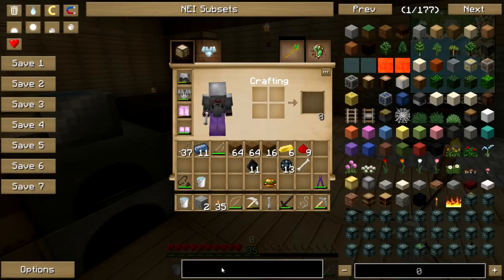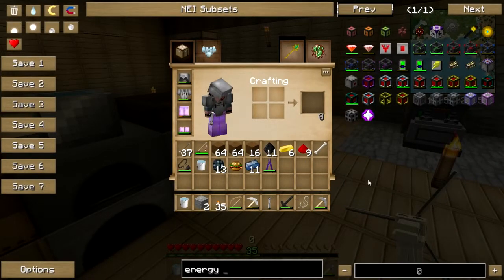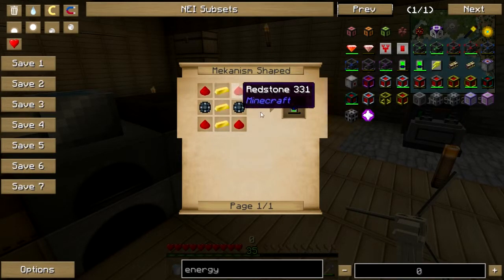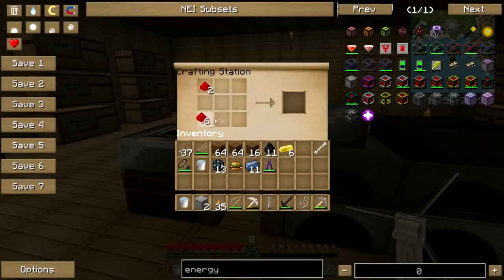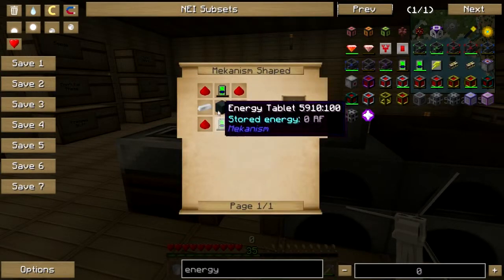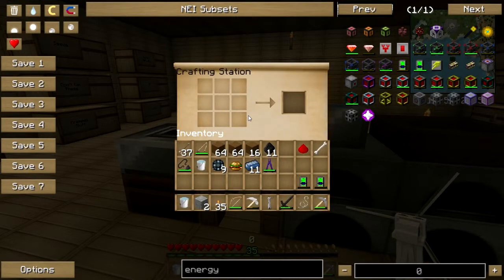First of all, I'm going to need an energy cube. I don't really need it, but it's going to be very helpful, so I need two more of those. Two, four, six, eight - I've got just enough gold.